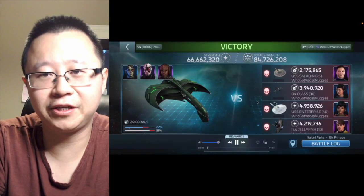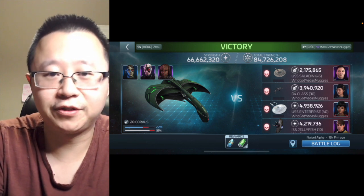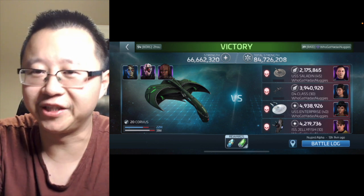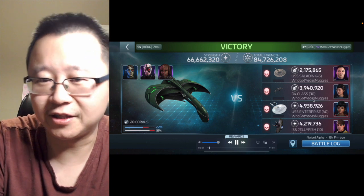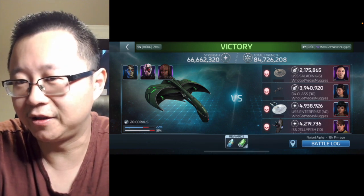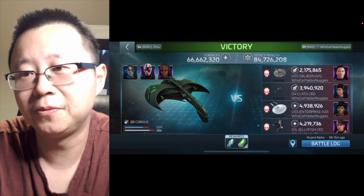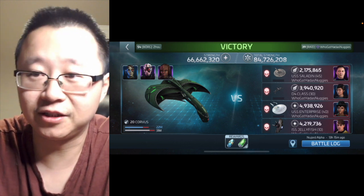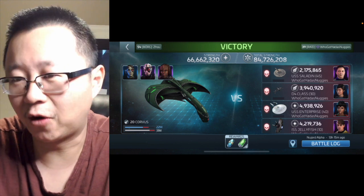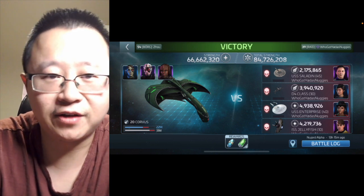Now let's look at the in-game examples — thank you to Yoda for doing the testing with me. I'm using my Corvus to do the hitting. This is Yoda's default crew: Lord on captain, then Yuki and Uhura. It's actually a pretty good crew overall. The issue is that since Yoda didn't know the ship hit order, the crews are in the wrong positions — and as we covered, ordering is really important.